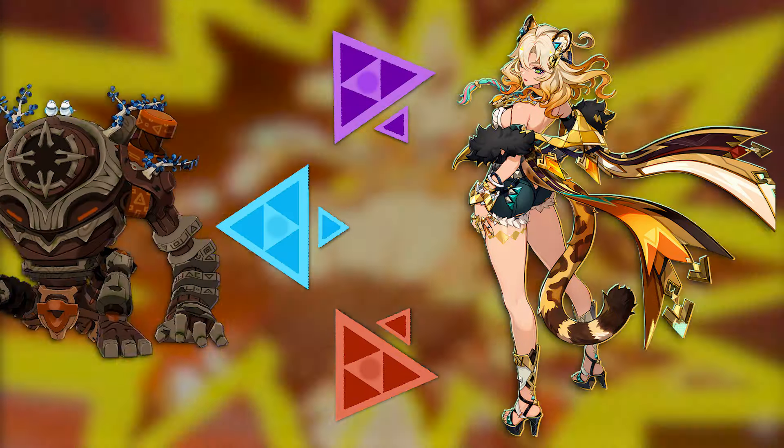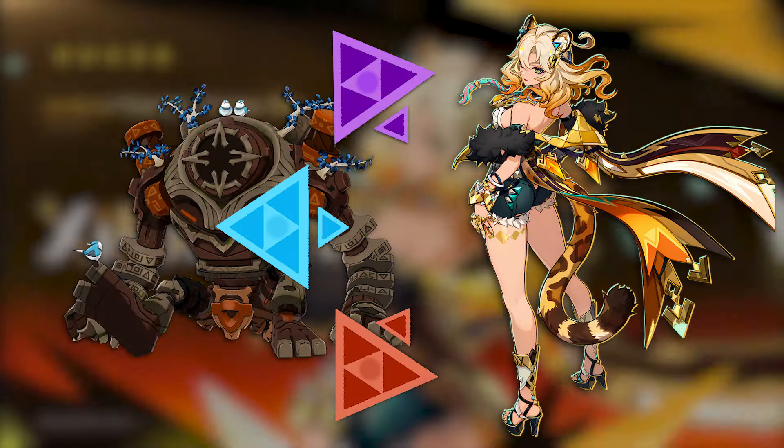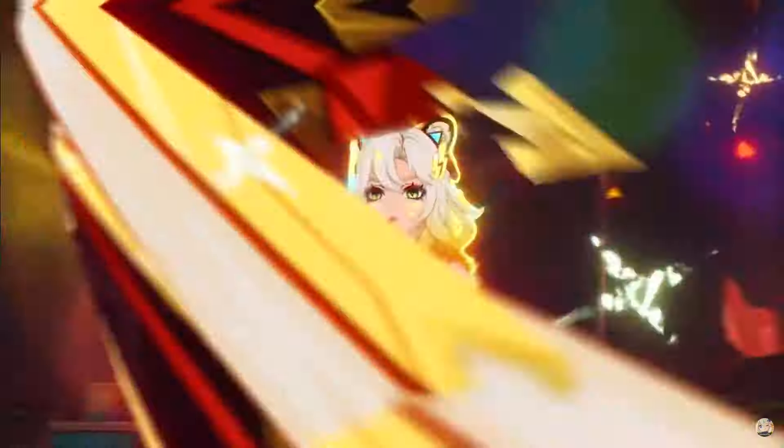So in a team of Shalonen, Raiden, Yelan and Xiangling for example, she'll convert them to Electro, Hydro and Pyro. After using her skill, do 2 normal attacks to apply the shred, which follows you around.